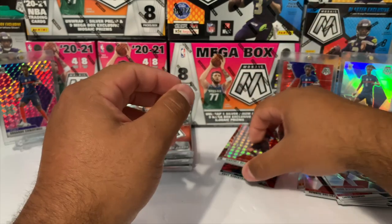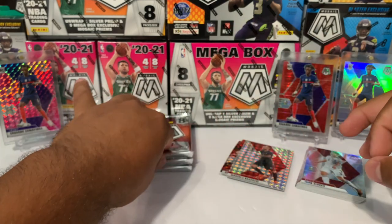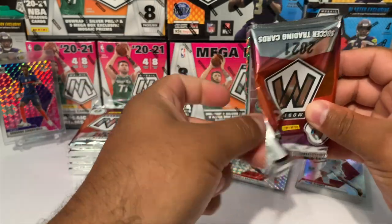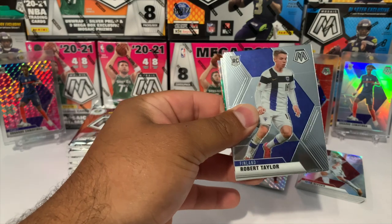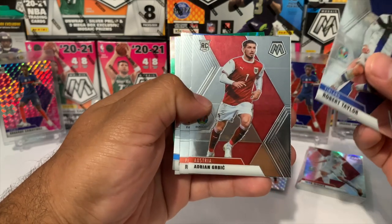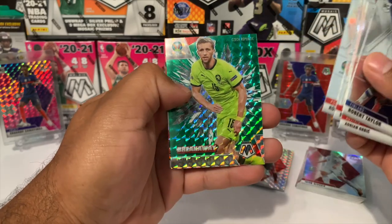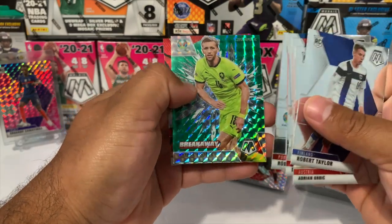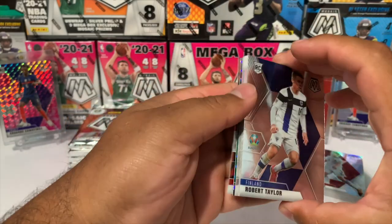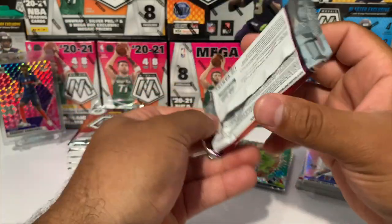Let me just fix this stack. If we were to hit a pink fluorescent, they are numbered to 10. Let's see what we got — from Finland, Robert Taylor rookie; Austria, Adrian Gerbic, if that's how you pronounce that. We got a Breakaway Thomas Suchek, and Kasper Dolberg from Denmark red reactive. Looks like we got a green in that pack — let's go ahead and set those down.